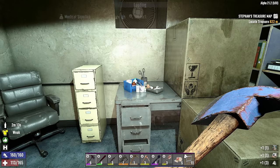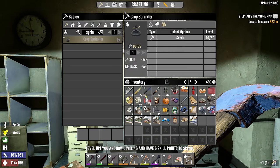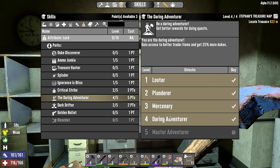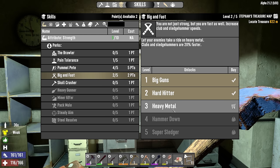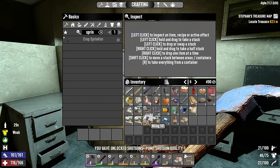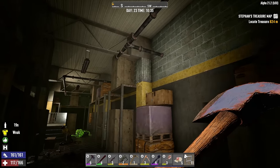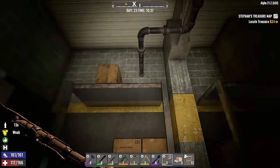I pulled some interesting stuff out. We'll go through the magazines all at once. I have six skill points to spend — I forgot about those. I'll spend three to get one point into Daring Adventurer for better trader items and more dukes from quest rewards, one into Lucky Looter, and the remaining two into Big and Fast so we can swing clubs a little faster. For books: shotguns, armor, rifles, one wiring book, and a Shotgun Messiah book for breaching rounds. The rest will probably be sold.